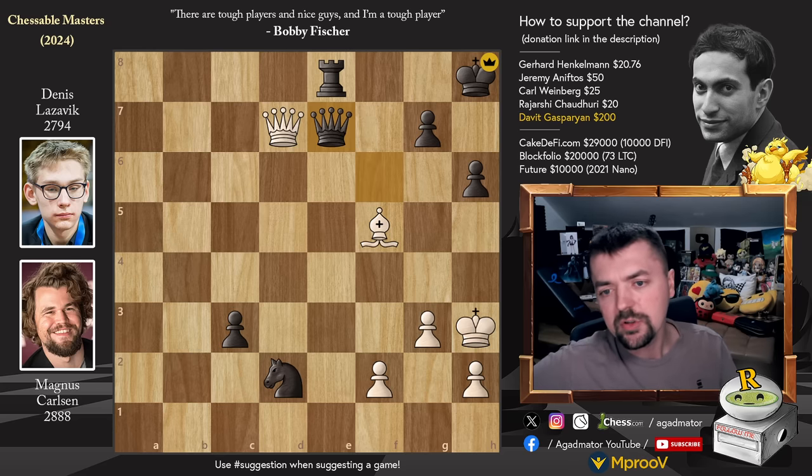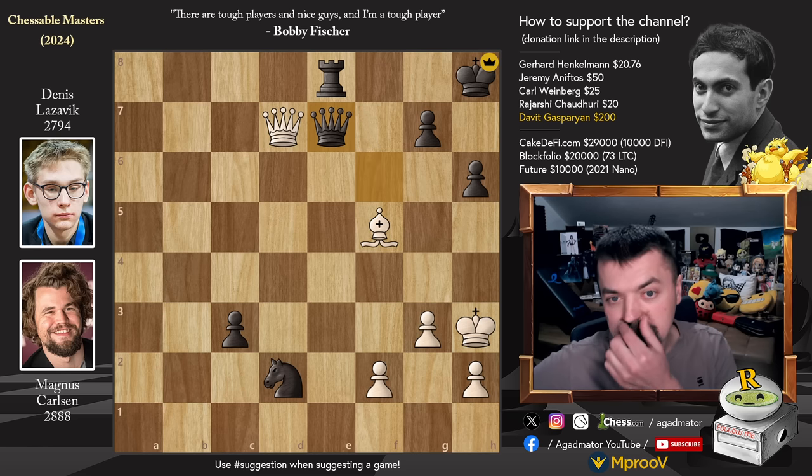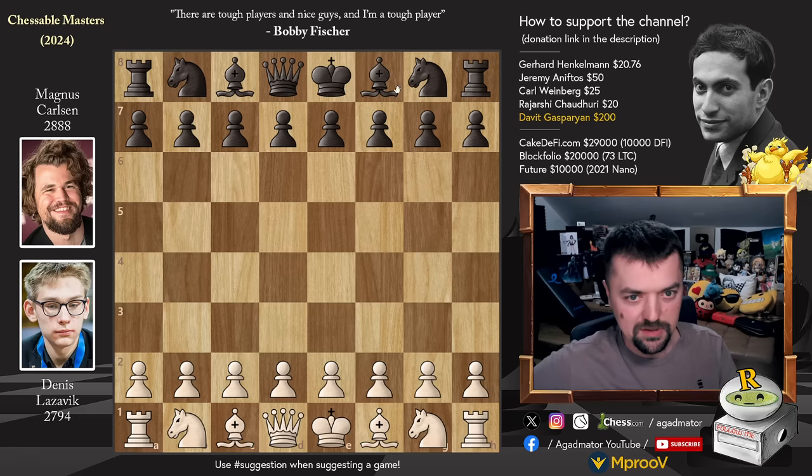Denis equalized the match and now there is one more game to be played, with Denis having the white pieces. He just defeated Magnus Carlsen with the black pieces and now has the white pieces in the final game — a good psychological edge. So let's shift the colors.